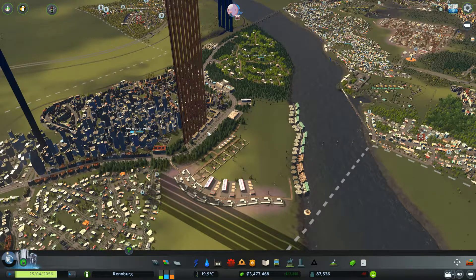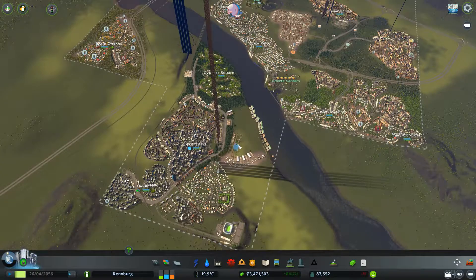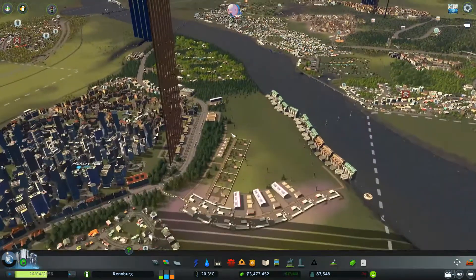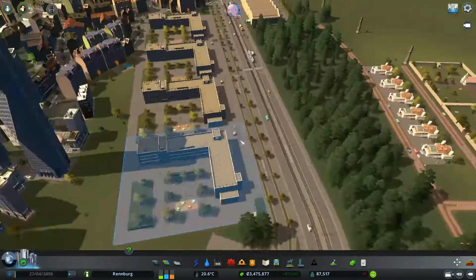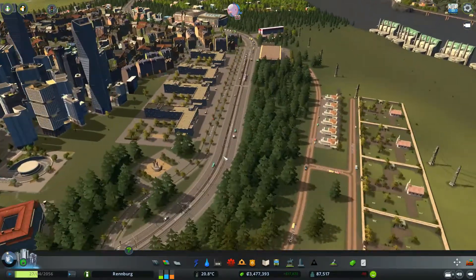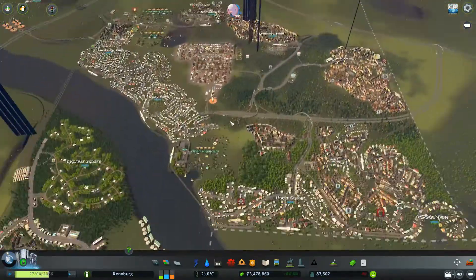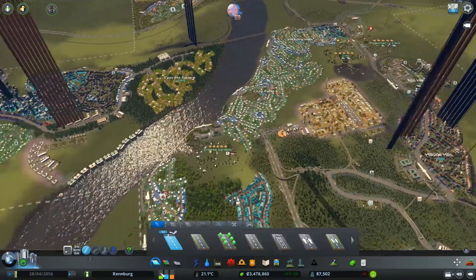Hey everyone, welcome back to a new episode of Cities Skylines. In between the last and this episode, I've noticed we have the bars here, which is actually this road. So I have to get rid of the whole road to get rid of all of these out of my city, so that's what I will have to do right now.